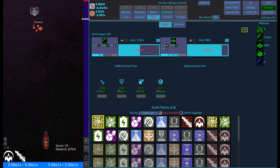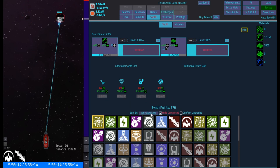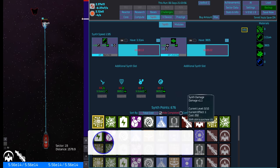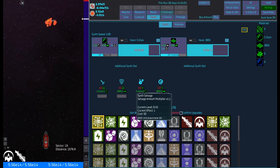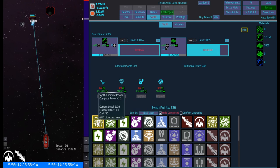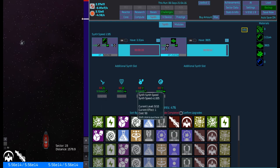We're up to 676 synth points, which isn't too bad. I'm not sure exactly what I'm going to go into yet — I was thinking synth compute power, but I could also look at others. These are all 50 points each, so I'm thinking synth power max, synth salvage, synth power generation, synth compute power. I'll just finish maxing this one out — power void generation and synth speed — this actually might be good, so I'm going to go with this one.